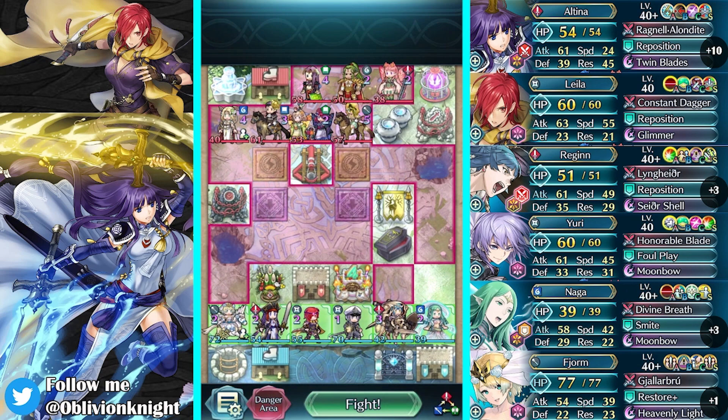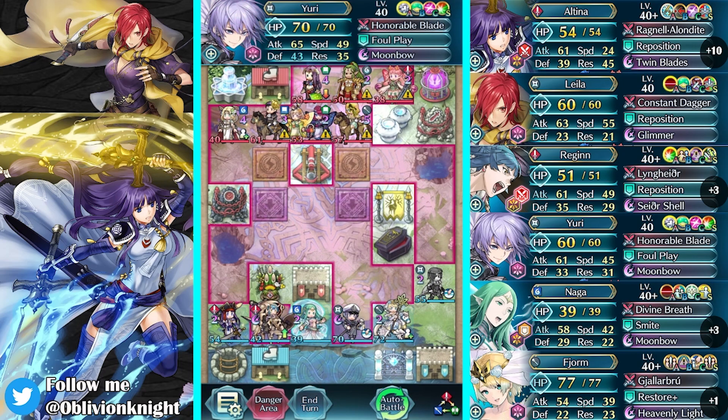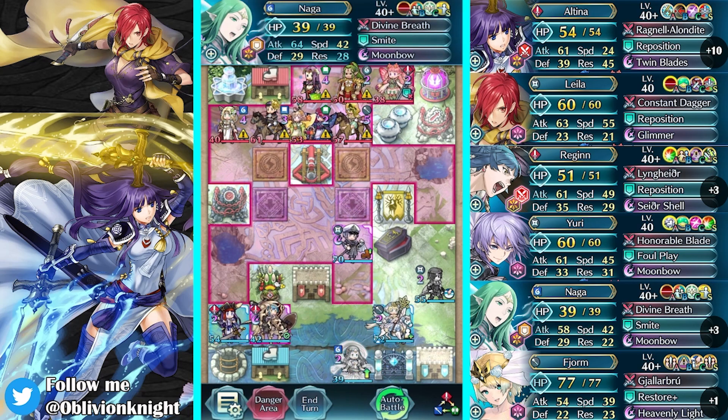I just need to make sure that I have everybody in the right position. I don't think you guys saw that, but the game lagged super hard — I went to attack the building with Layla and it froze. Luckily she still attacked, but that was really nerve-wracking because it kind of destroys the whole strategy if I can't kill on turn one.